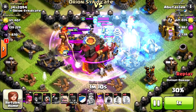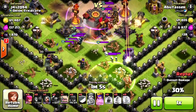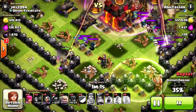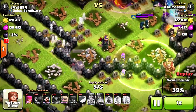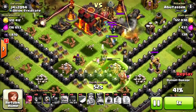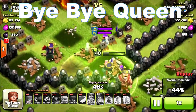So my town hall is left standing and he's just got his level 40 queen to get to the town hall. Let's see if she can do it. She's moving in, she's going to use that jump spell — and check this out. My wizards are coming down, my level three X-Bows are on it, and she's going to get taken out.